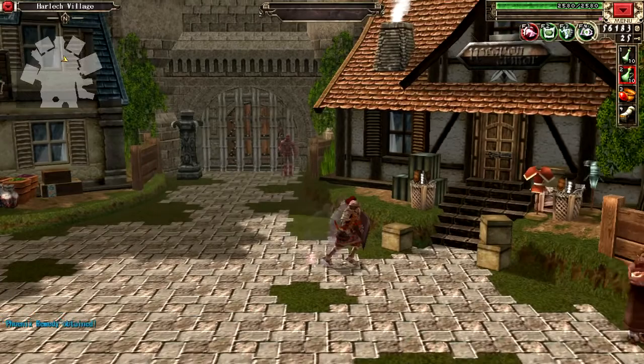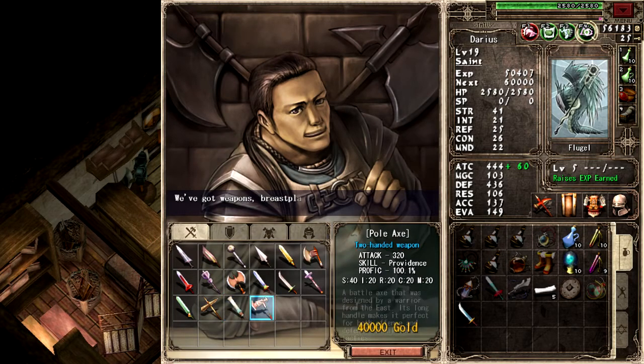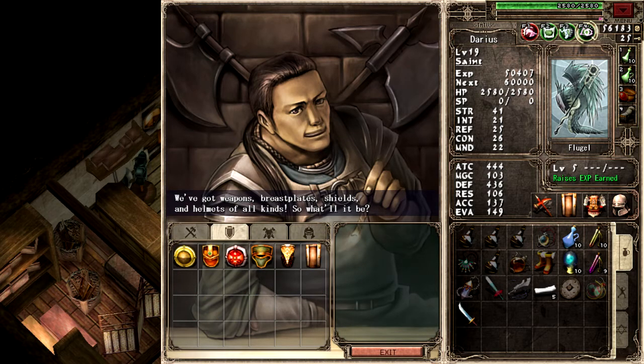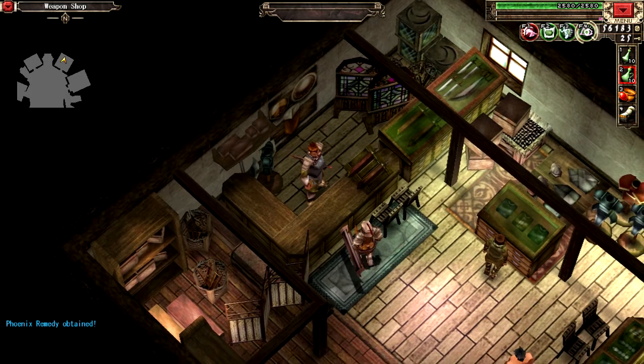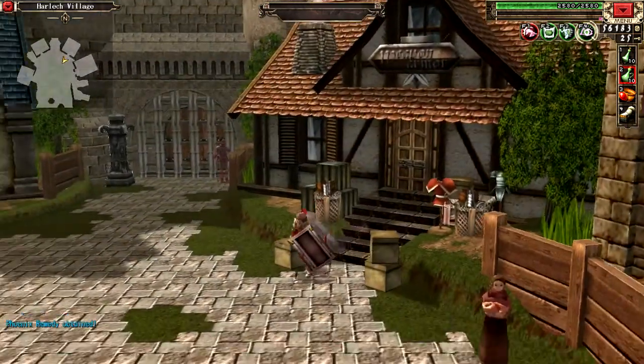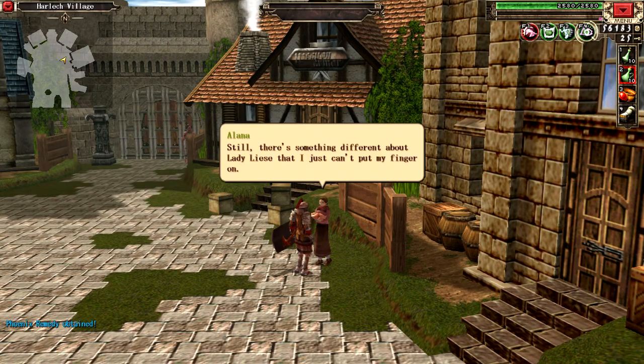I'm gonna quickly double check to see what they have in stock here. Still only the Pole Axe, which is still stronger than this weapon — but that's only because of proficiencies. After speaking with Lady Lise, the child finally stopped crying. What a relief. Still, there's something different about Lady Lise that I just can't put my finger on.